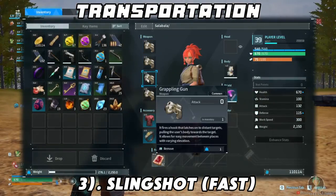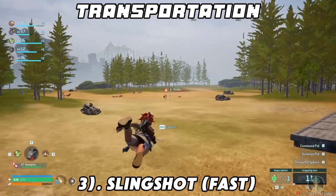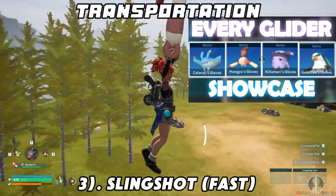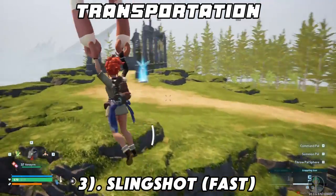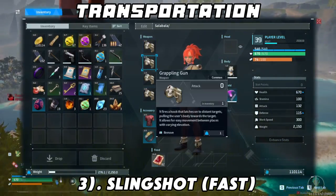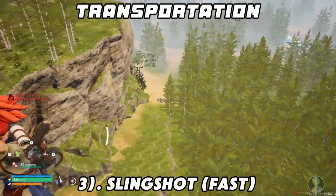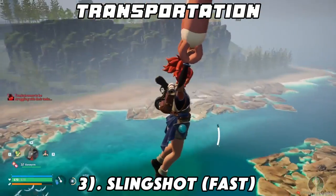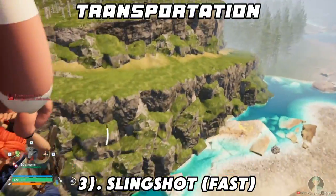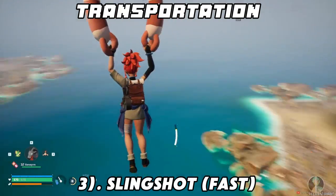Number three is the slingshot method. You need to have four grappling guns. You don't really need any offensive stuff because you're just looking to transport yourself. You really want to get a Hangyu because Hangyu has the innate ability to elevate yourself immediately upon slingshotting. Honestly, it's one of the more stable forms of gliding compared to all the other three methods of gliding. So yeah, that's number three.